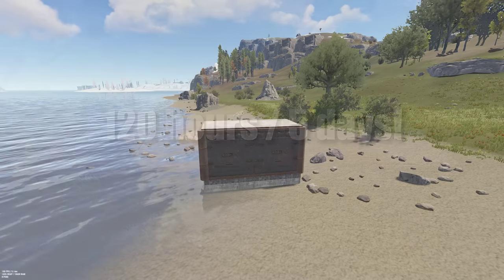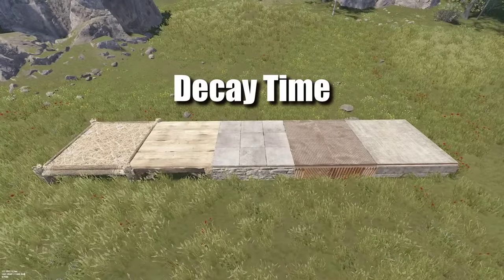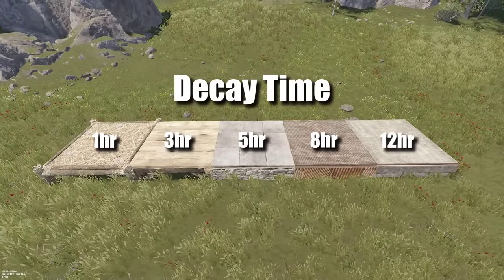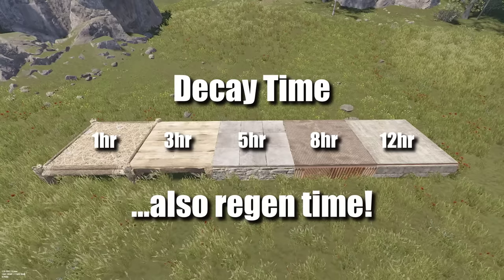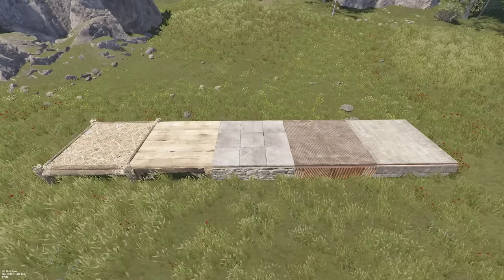Now here's the crazy part. If a damaged or decayed building block is being upkept, it will regenerate, and do so for free. The regeneration rate is just the inverse of its decay rate — but the standard decay rate. This means that 1 hour of regeneration can offset 10 hours of inside decay.